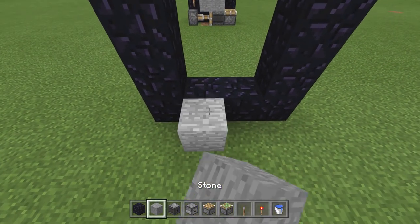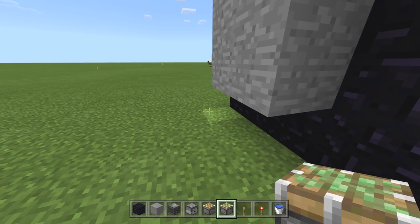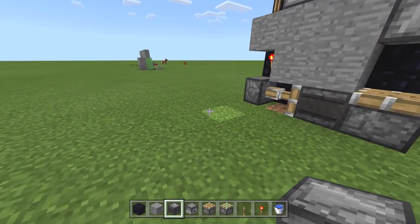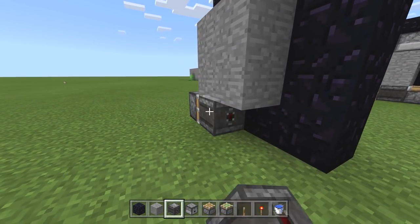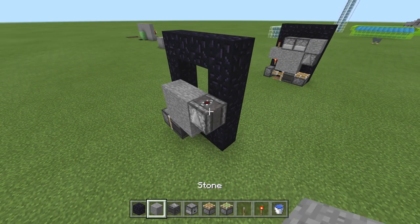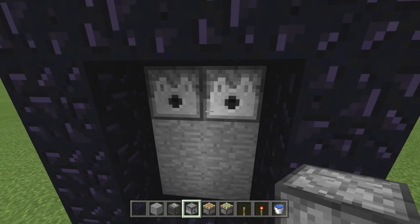Once you feel good about your nether portal, start building up blocks. Cover up the bottom four. Bring this down and put a sticky piston right there. This sticky piston is going to have an observer facing forward, so that when it touches this it activates. Go ahead and throw one more observer right there, then place a solid block, and jump to the other side to place a dispenser right there.